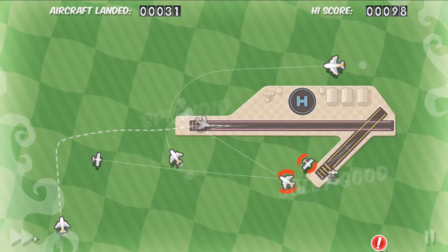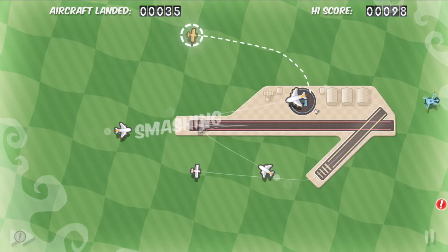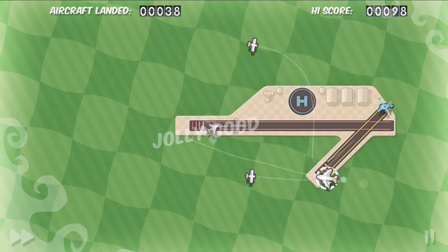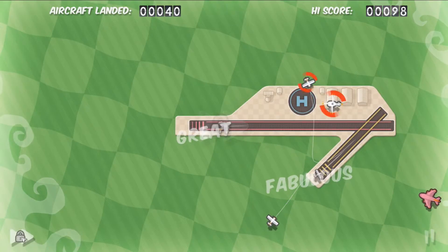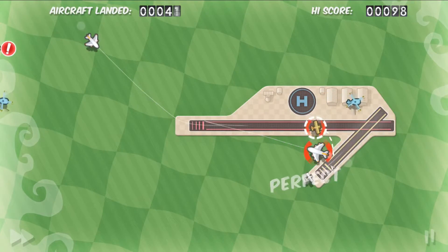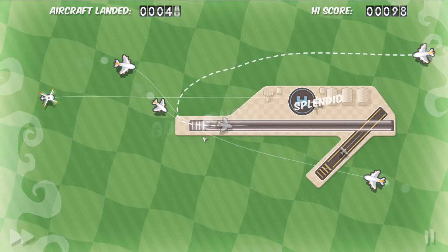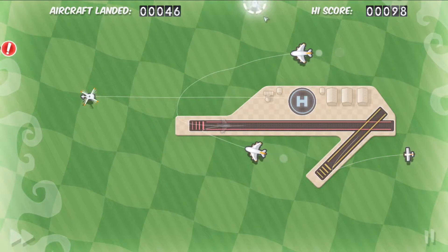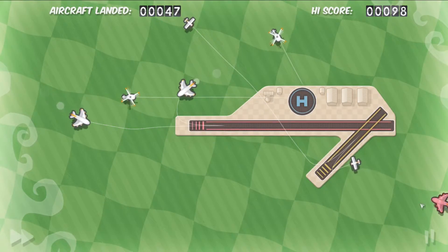There are actually two speed-up modes. The first puts an exclamation mark on the button, and when a collision warning appears it will slow time back down to normal speed. The second has a lock icon and is very dangerous — when the collision warning appears the game does not slow back down. You've locked it to high speed, which is nice in the beginning when routing is easy and collisions are unlikely, but later on you'll probably want to bring the game back down to normal speed.